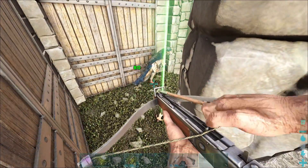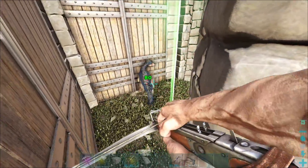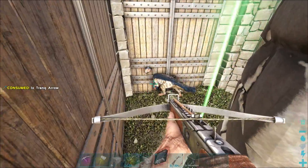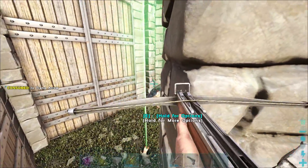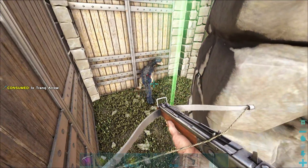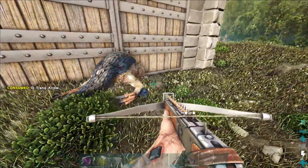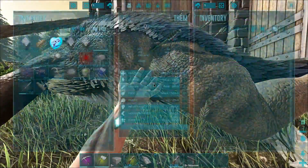Oh it's running - it is absolutely running. It should be out very soon. I love this mastercraft crossbow, I'm so happy we got it - it makes all the difference in the world when taming. Please go out, come on. There we go, it's out! We can open this up - we have a bunch of narcotic at the base so I'm not worried about that, because I know they drop pretty fast.